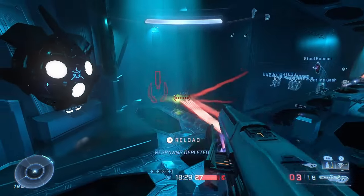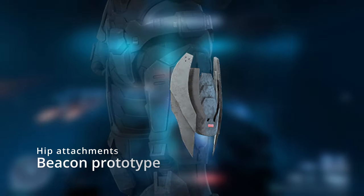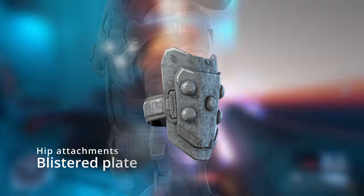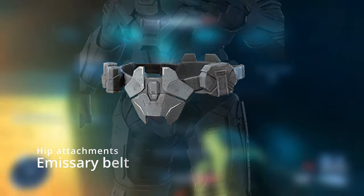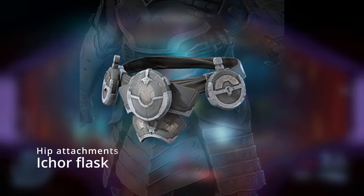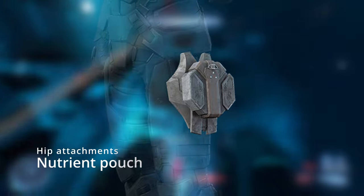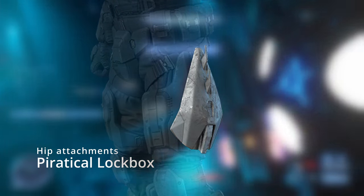Now let's move on to the hip attachments. First one is the Sailor Belt, then Beacon Prototype, then Beckoning Blades — this one is really cool, basically like ninja turtles. Then Blistered Plate — another Lego-style piece — Burden of Wind which is a Yōrai one, and the Emissary Belt. I do like the belt hip attachments, we don't see many of those but we're starting to get more. Also got Icor Flask, Motive Booster Pack which I think is part of the Jackal set, Nutrient Pouch, and Piratical Lockbox.